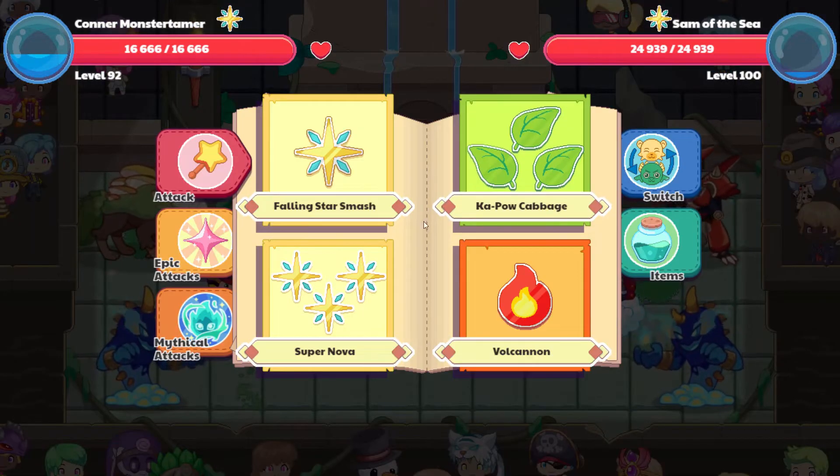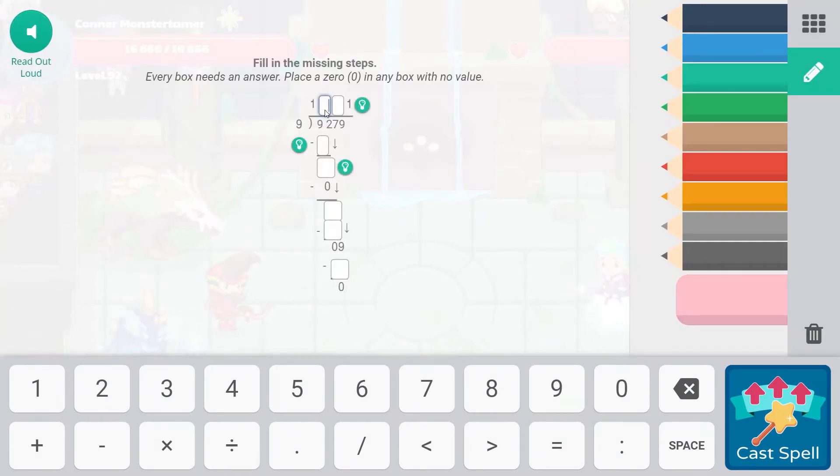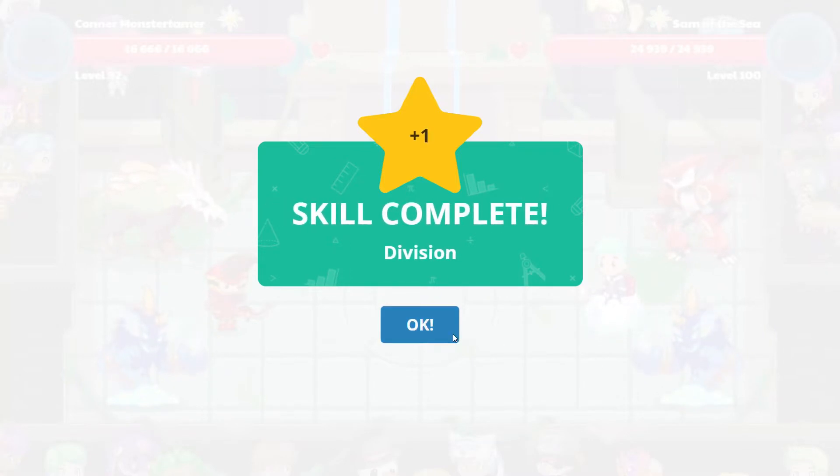We are going to start out with our Supernova here. 1 times 9 is 9, which will leave us with 0. This is going to be a 2. 2 minus 0 is 2. So 27 here — 9 times 3 is 27. And then 1 times 9 is 9. Let's cast that spell — and that is a skill complete! Awesome. For division.